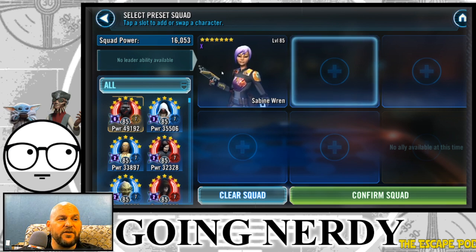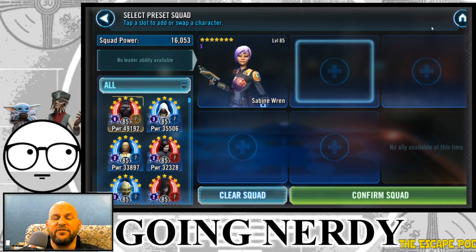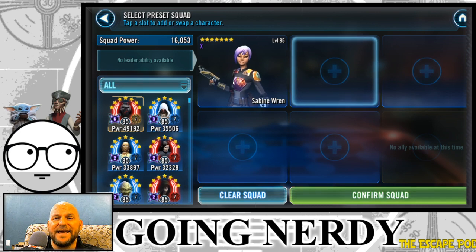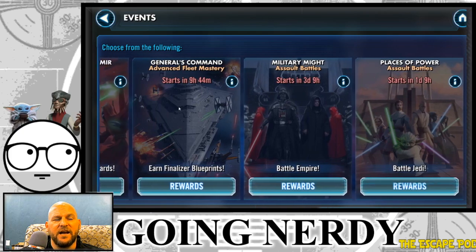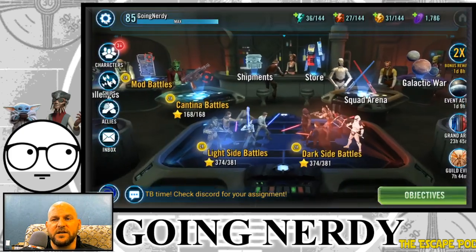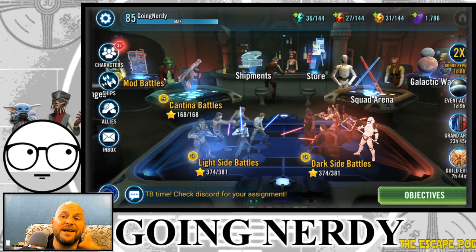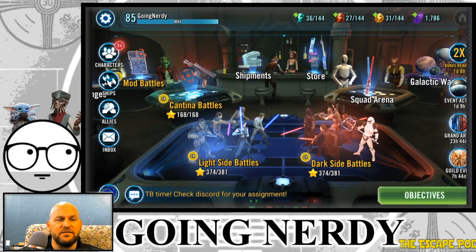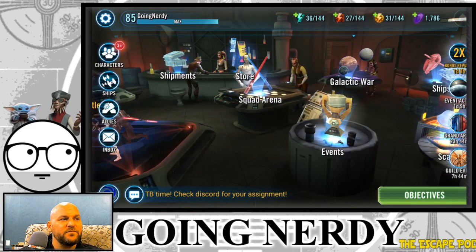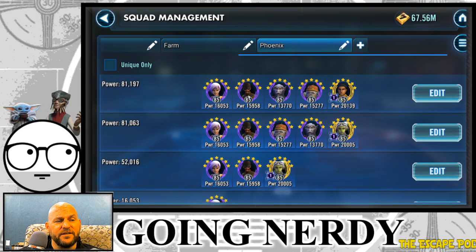How long it takes also depends on your RNG, and on events. During the Rebel Roundup event phase you can unlock Phoenix Squad characters and earn character shards. Different events can give you different characters and shards — we just finished a Rebel Roundup and I got a lot of Phoenix Squad shards from it. At earlier stages you won't be able to unlock them as easily, but it's still doable.